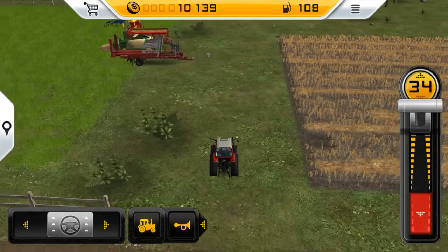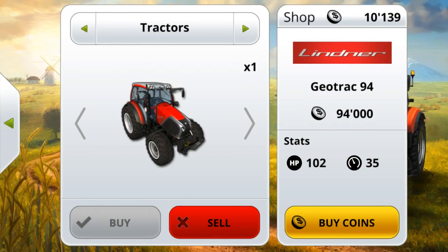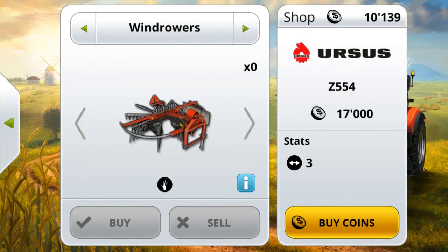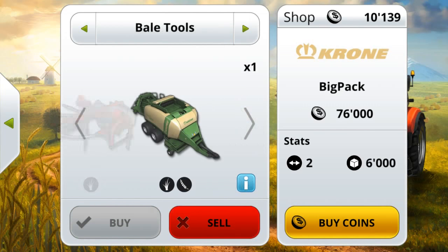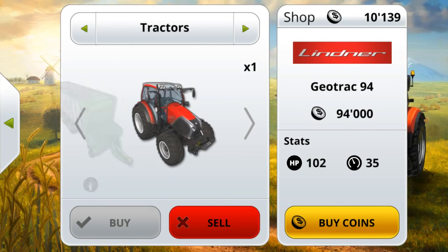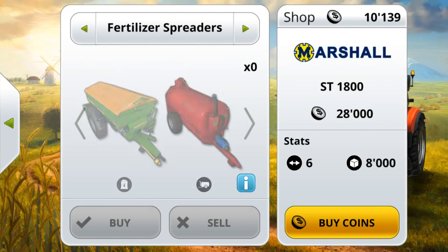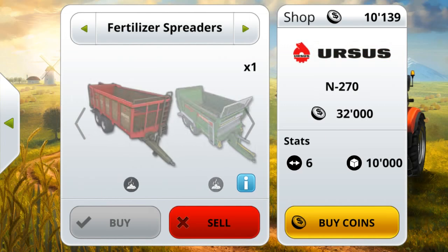We're going to go ahead and make a couple of hay bales here and make a quick little video. Here's all the stuff I bought — the baler, and then I also went and bought the auto stacker. And this fertilizer spreader right here for the manure.